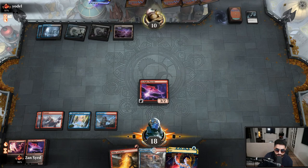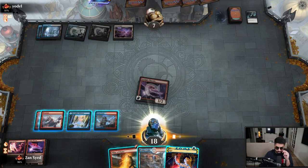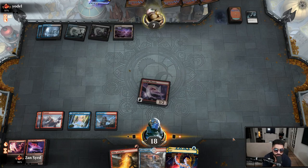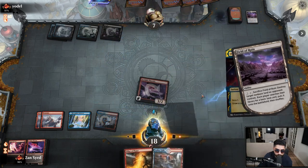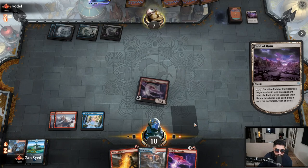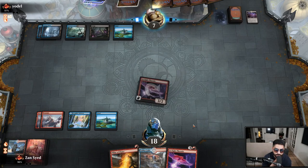We'll just go to combat and get in. We will not be playing the Opt because we do not want to draw the Island. This is a good opportunity to cast Opt, grab the Phoenix, and shuffle away the land — grab an Island. That worked out beautifully. We'll hold this land until it's completely necessary to play it, because we can still discard it with Faithless Looting.